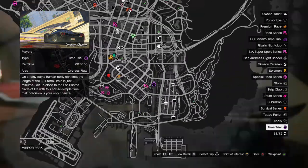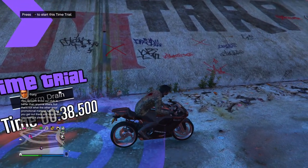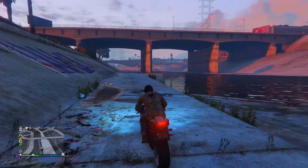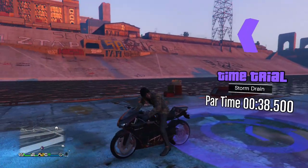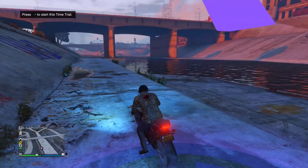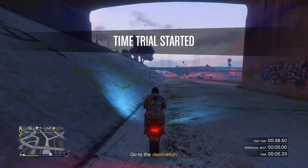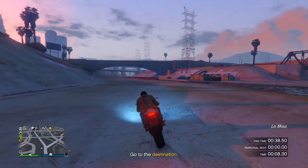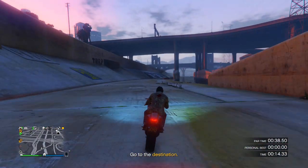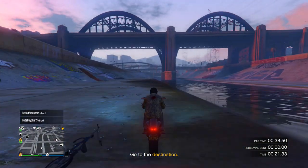The first thing we're going to cover is this week's time trial: Storm Drain. It's in the bottom right-hand corner of the map and you have 38 seconds to complete it. The key tip here is to position your motorcycle halfway in and halfway out of the start circle so you can wheelie right out of the gate — that gives you a split-second advantage.